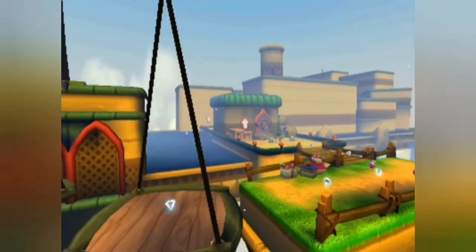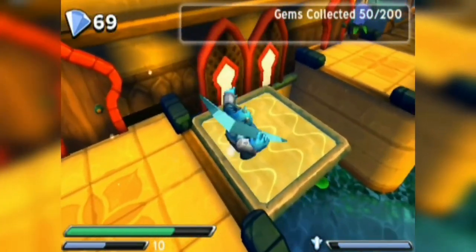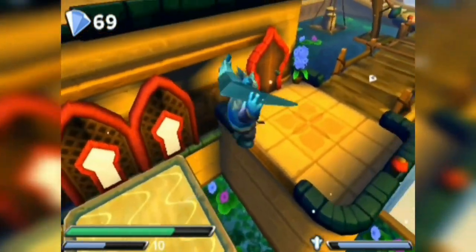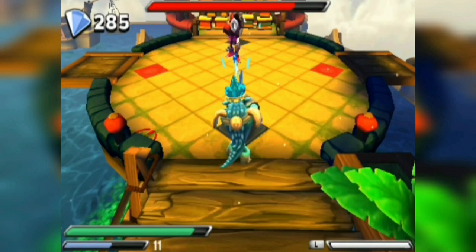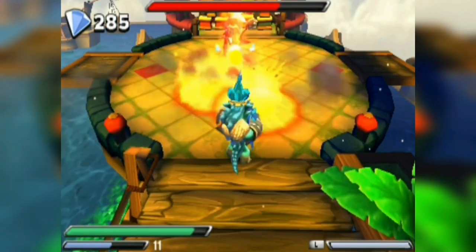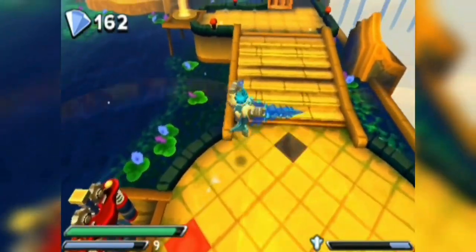The next level on this list is Sunny Harbor. This is one of the highlights of the game because it's a really fun level with solid level design. It would be slightly higher if it wasn't for another bad villain fight, but being in the top half is not bad at all.